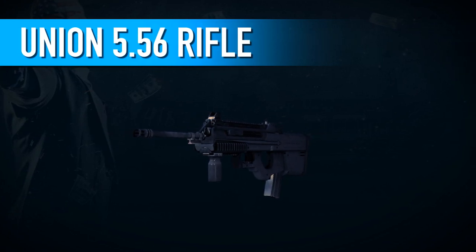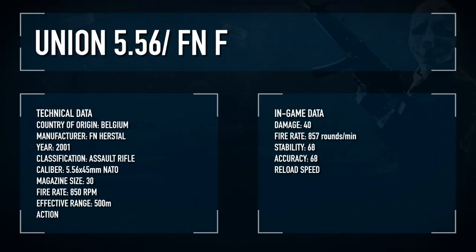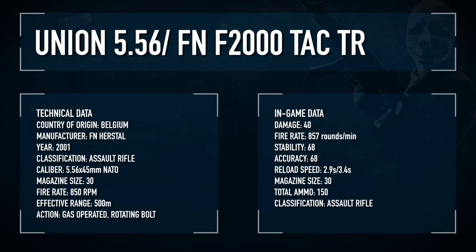A bullpup rifle straight out of science fiction, the Union is modeled after the Belgian F2000, specifically the tactical TR variant, first introduced in 2001 by FN Herstal.